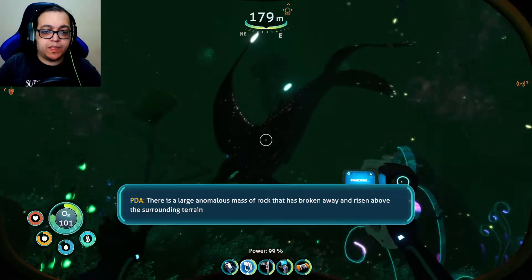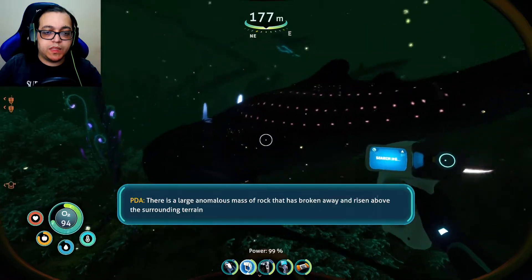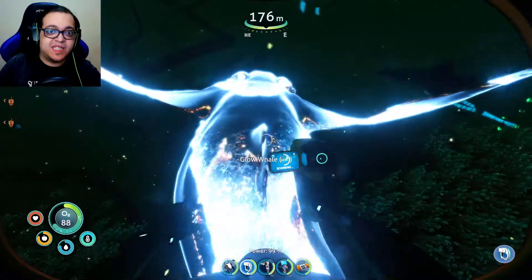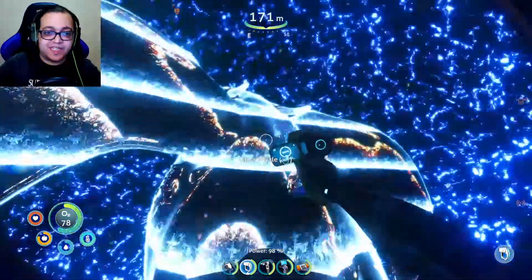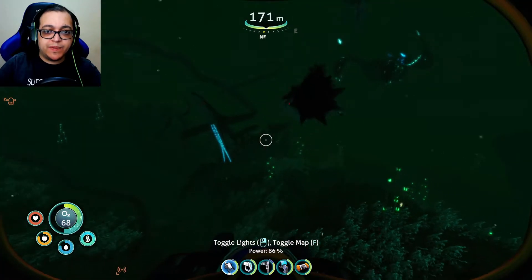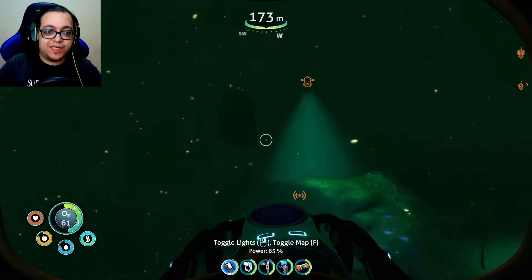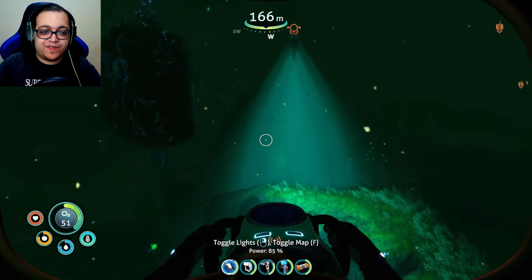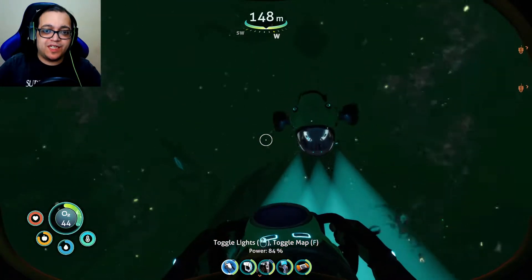There is a large anomalous mass of rock that has broken away and risen above the surrounding terrain. Blow whale — I knew it was all whale. That, however, is not. Yeah, that has a mouth. That is not a whale. Repeat, that's not a whale. They're not aggressive, just territorial I should say. They will attack me if I go close, but as long as I keep my distance, they won't hunt me.